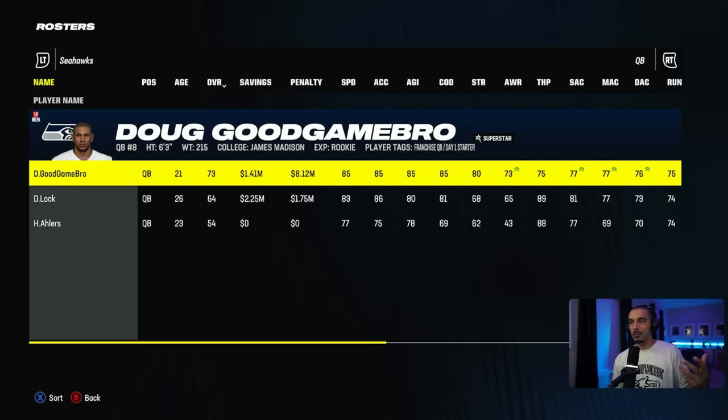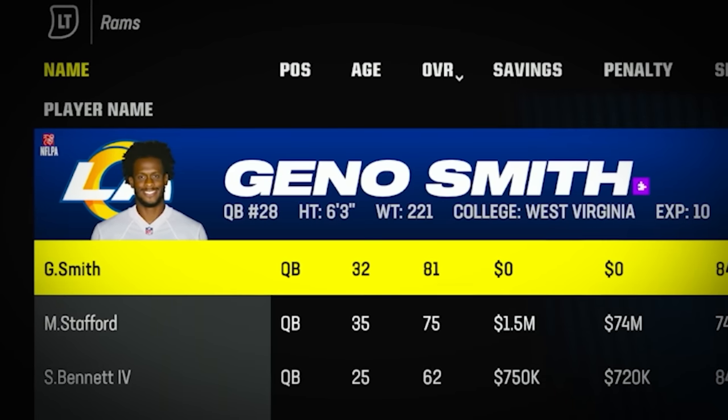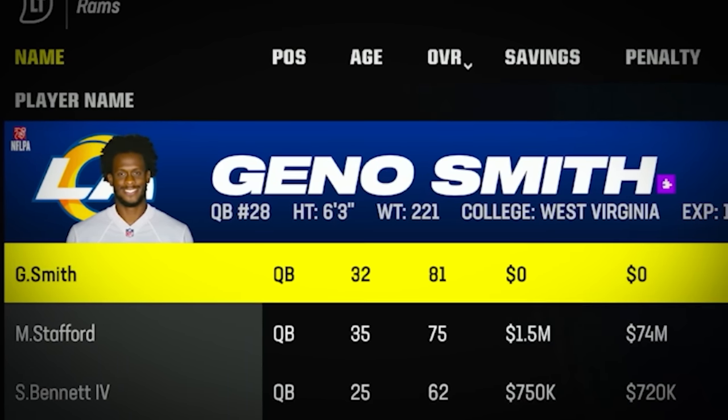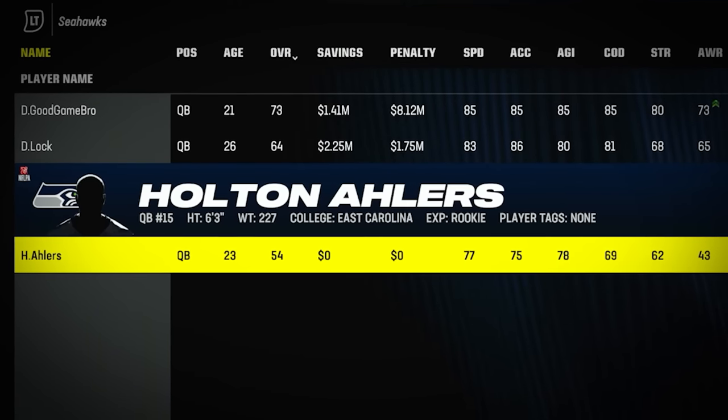We obviously know that I'm on the Seahawks, but a lot of people were probably wondering about Geno Smith. Well, they actually traded him, which is really cool for this Superstar Mode. Geno ends up going to the LA Rams, which is really cool because in years past they just would have put him on the Seahawks and it would have been kind of awkward. So my quarterback room is basically me, Drew Locke, and Holton Ehlers. I don't really feel intimidated at all.